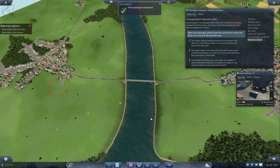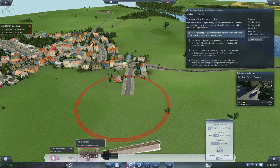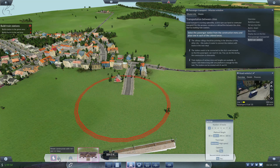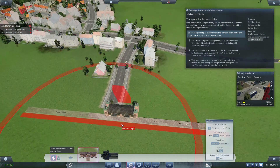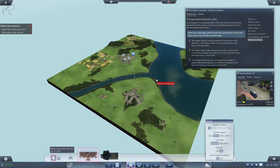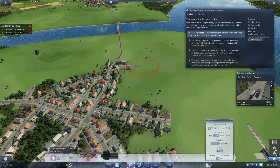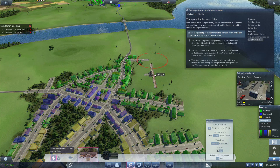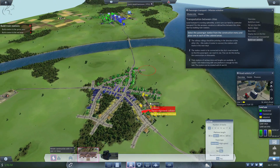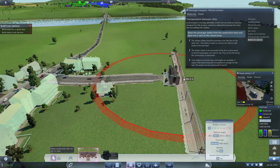Local transport is running splendidly, so let's turn our hand to commuter transport. For this, construct a railroad line between the cities. Start by building train stations. Select the passenger station from the construction menu and place one in each of the coloured areas. Down here we've got train stations. We'll spin it around and connect it straight in there, going from red to green. When you put it in, you can see the catchment area it picks up. If you want better catchment, you might try to get the train station positioned more centrally, or connect a road in, or move people to the station with buses.